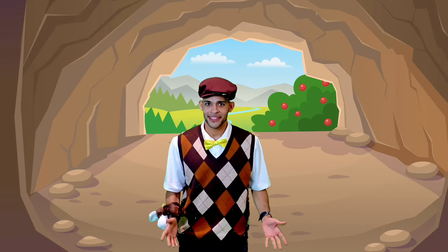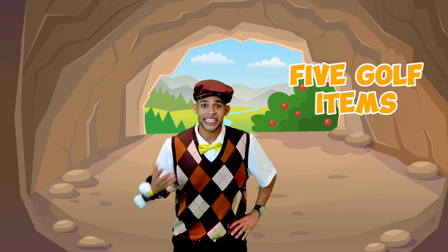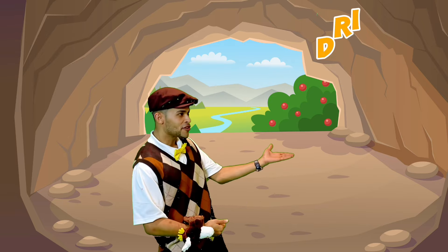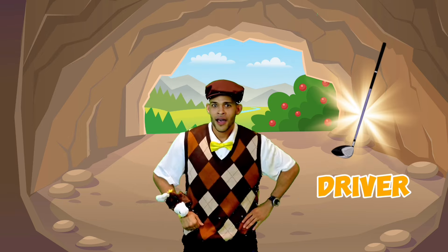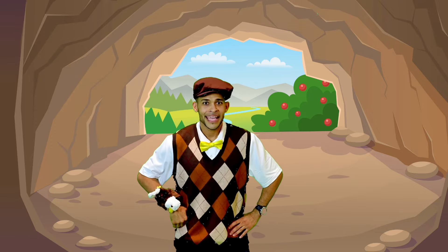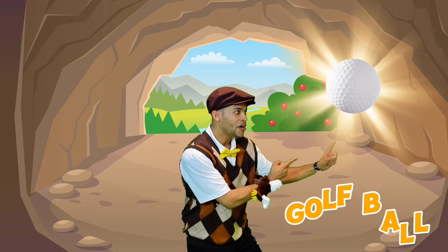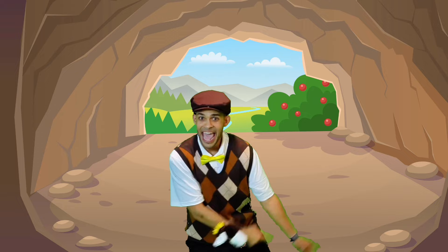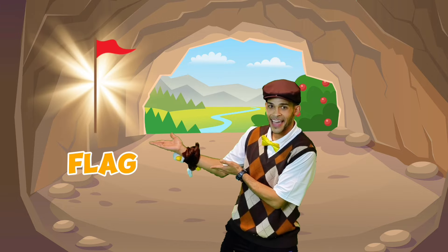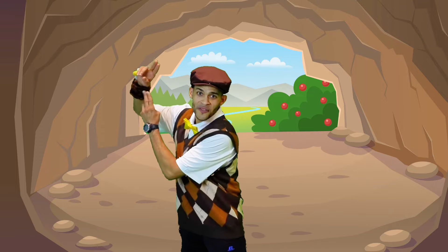All right kids, we need to find five golf items. We need to find a driver, a putter, an iron, the ball, and the flag. Are you ready to go? Let's go!